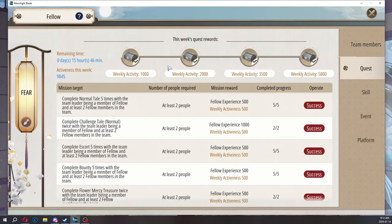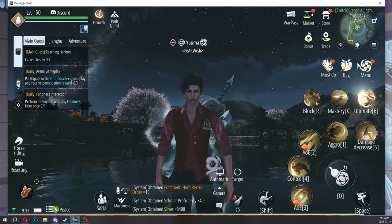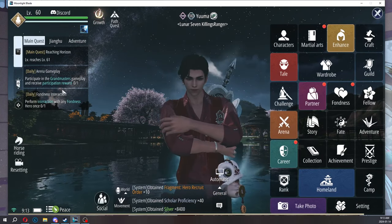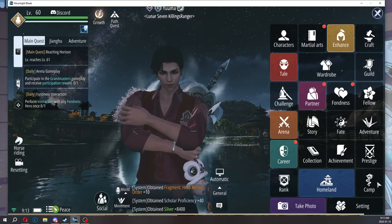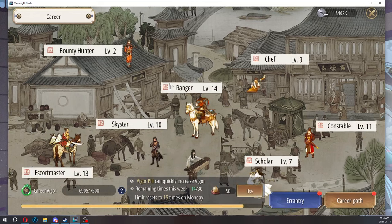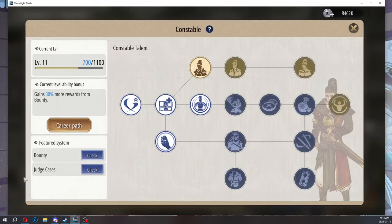A lot of people mistake it for the bounty hunter's bounty, because the game has two systems called bounty. Bounty hunter has a bounty and constable has a bounty, but in most cases the bounty the game is referring to is the constable's bounty. With bounty, you need a party of up to three or more people to run this.